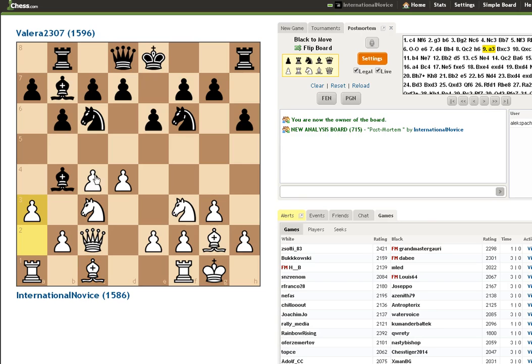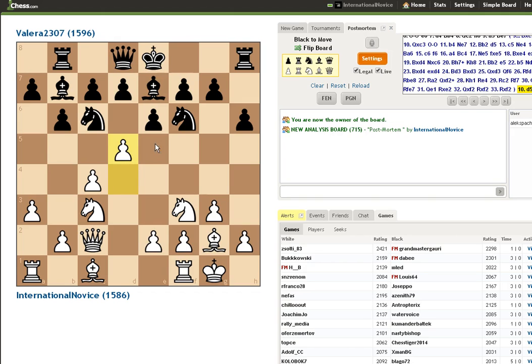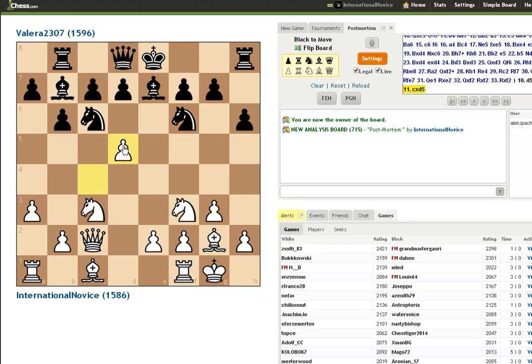I go ahead and play a3 — I want to see what this bishop wants to do. The line I was looking at is if he decides to play something like bishop e7, I thought I had d5. Pawn takes, pawn takes, pawn takes, and the only square this knight has is knight a5, and that knight doesn't really look too great. Then maybe I can just play something like e4. But that didn't happen.